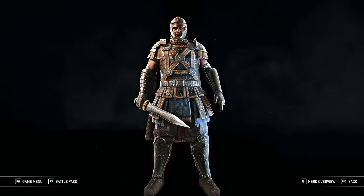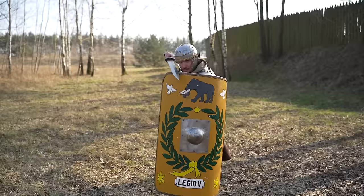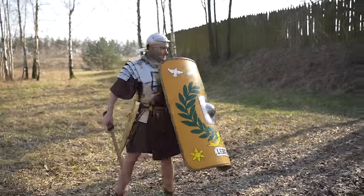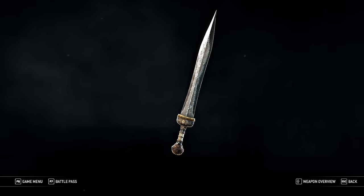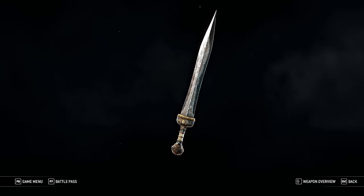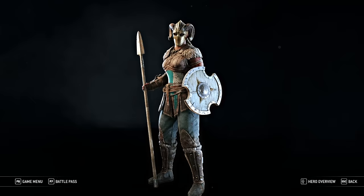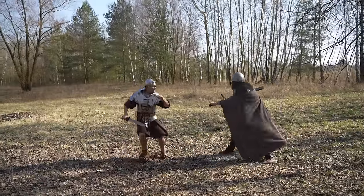If you're interested in ancient combat, you may have noticed a big problem with our Roman boy. That's right — he has no shield. The Gladius on its own is a very low potential weapon, an enlarged dagger really. If you try to fight with only a Gladius against an enemy with any kind of longer weapon, the only sane option is to try to escape.